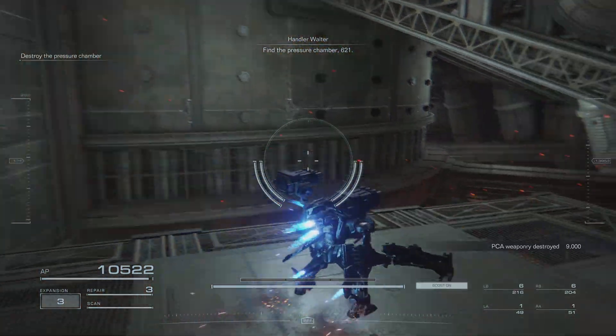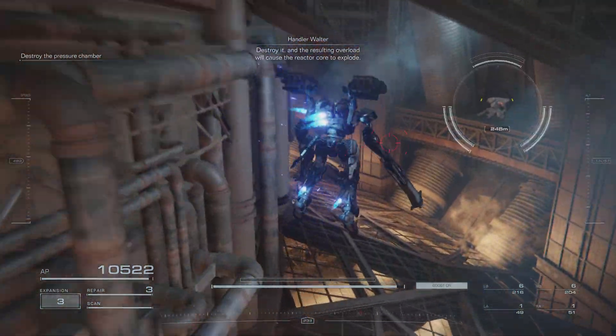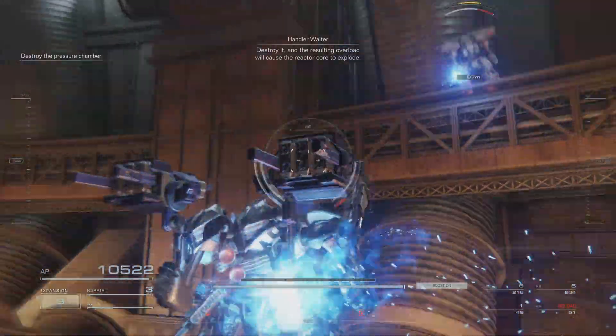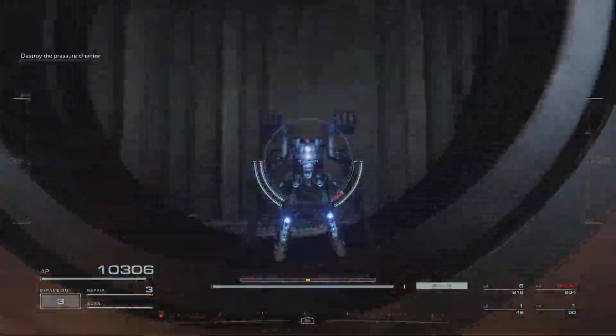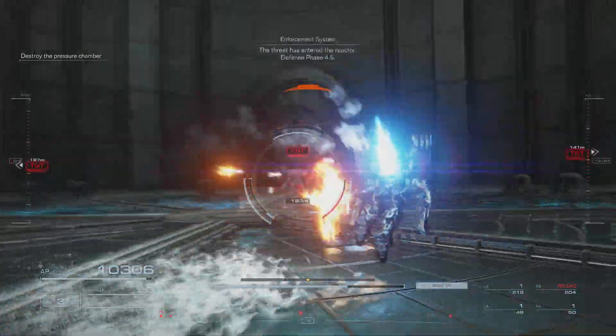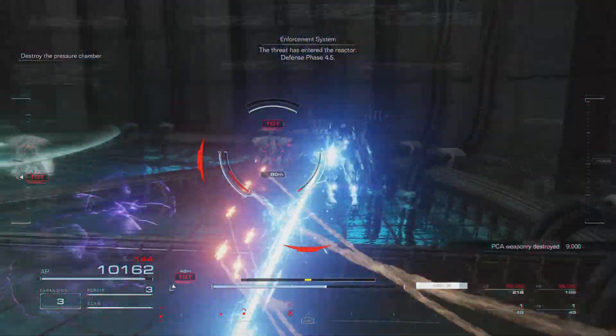Find the pressure chamber, 621. Destroy it. The resulting overload will cause the reactor core to explode. The threat is in the access. Defense phase 4.5.